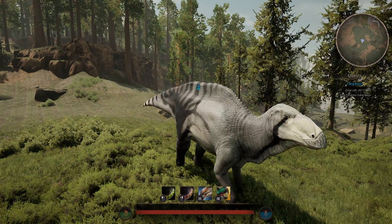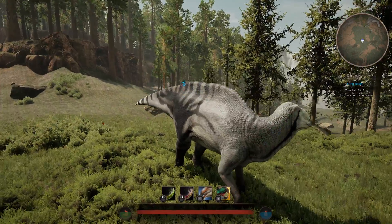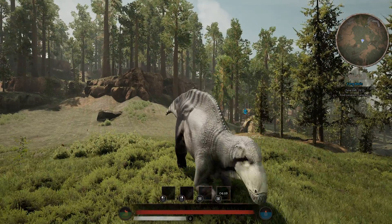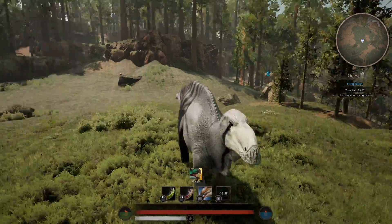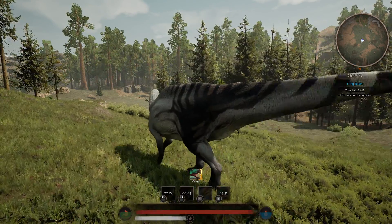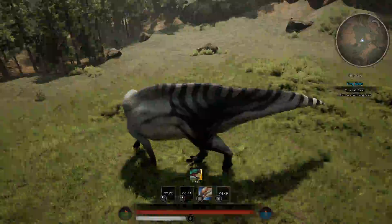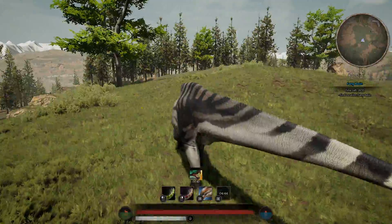Let me demonstrate the rally call real quick. Whenever you want to boost the defense of yourself and your herd, you pop this call. Boom — for a whole minute, you're good to go. It really doesn't even use that much stamina, and neither does the tail slam. I prefer having options that help conserve whatever stamina I can.